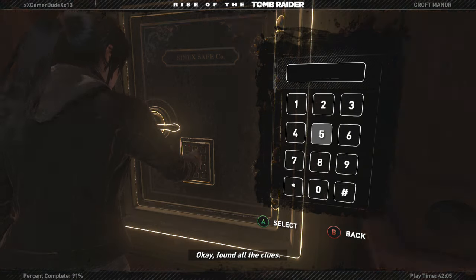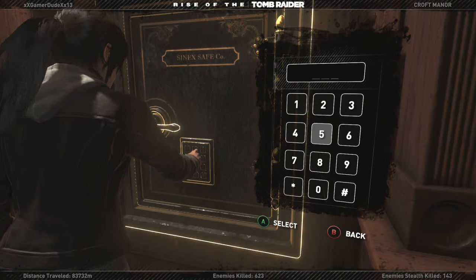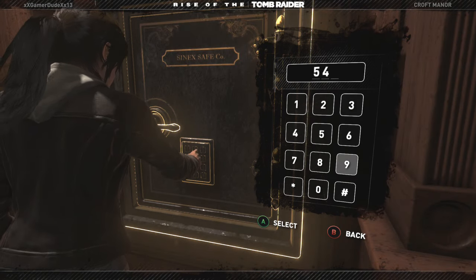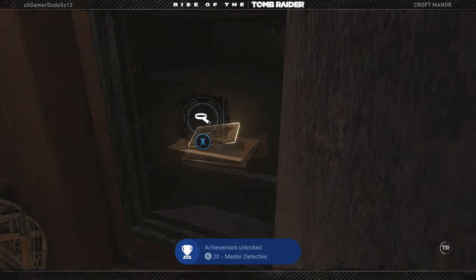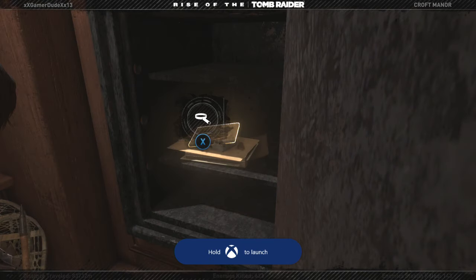Found all the clues. I looked it up and your combination code for the first one is 549. There's an achievement called Master Detective, which is to open Lord Croft's safe. There's a ton of stuff in there.